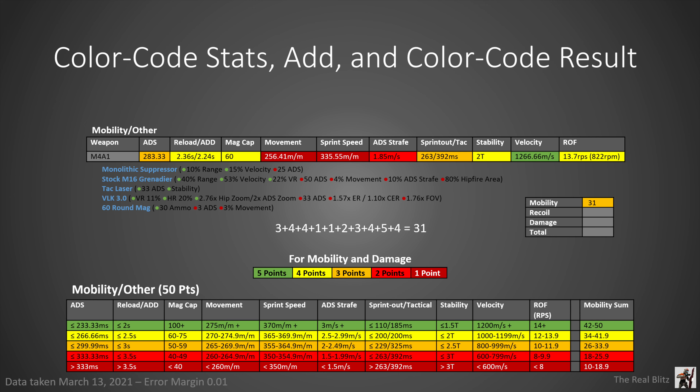The next step is extremely easy. All you have to do is compare the stats to the mobility chart and color code them based on the ranges. For ADS, we see that the M4 gets 283.33 milliseconds, and in the ADS chart that falls under less than or equal to 299.99, so we give it an orange color. After color coding all 10 slots, you assign them their number values and add them up. Orange is 3 points, and in the end the M4 gets a total mobility value of 31, which falls under the 26 to 33.9 category — also orange.